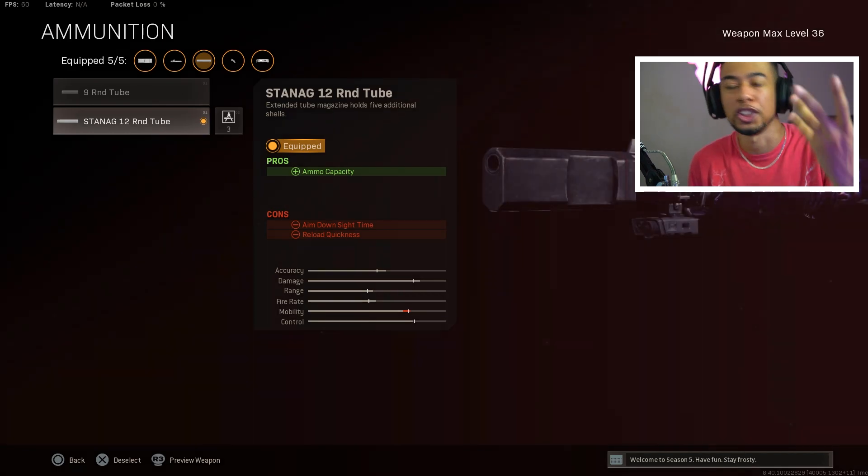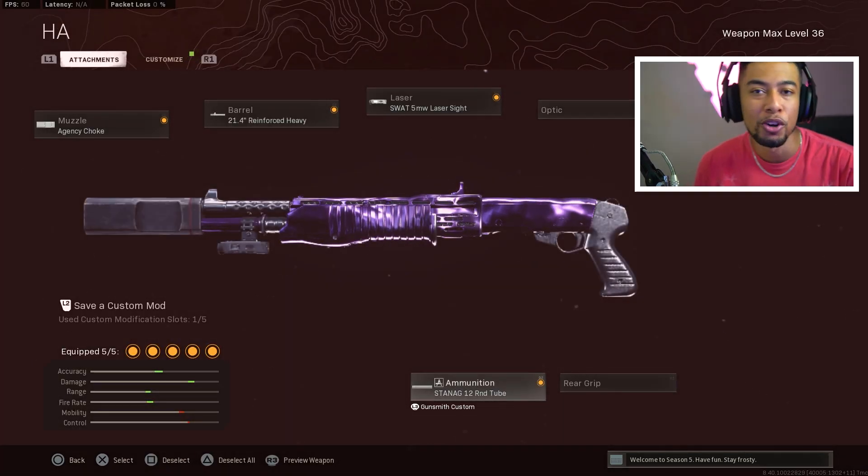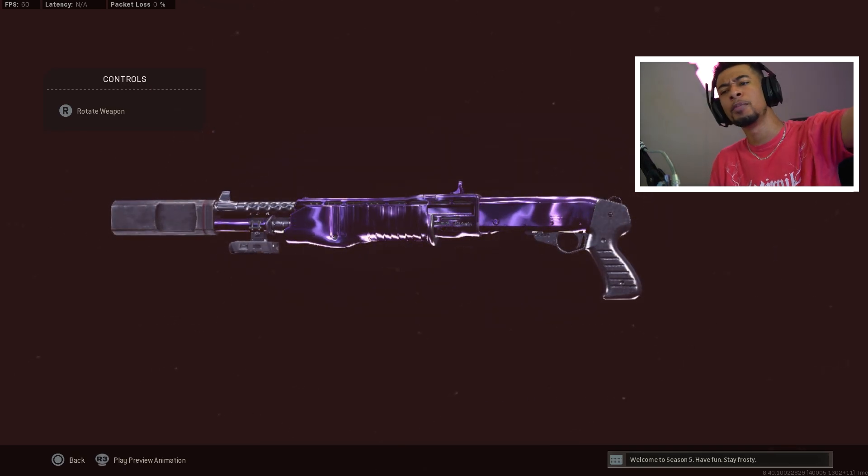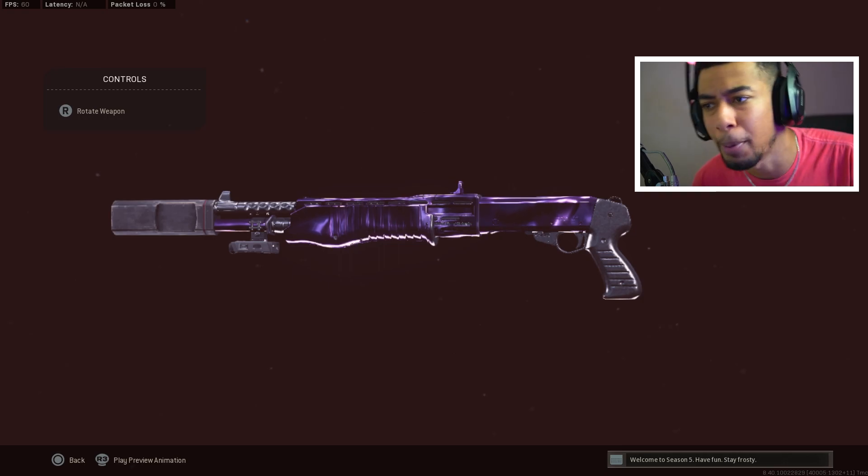You want the SWAT 5MW laser sight because it helps with hip fire accuracy — Tiger Team doesn't really do that, just movement speed, so skip it. Use the SWAT No Stock for sprint-to-fire time. And finally the 12 Round Tube for more shells. This thing is broken — outguns everything, has one-shot potential even on fully plated players. You can hit them in two shots high enough in the body. It's disgusting, honestly. Make sure you try it out — I'm sorry because it is really toxic, but try it out and let me know what you think!